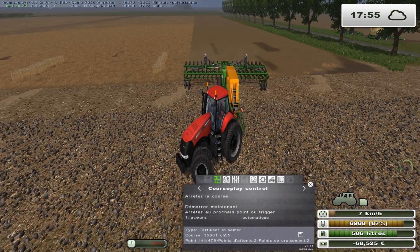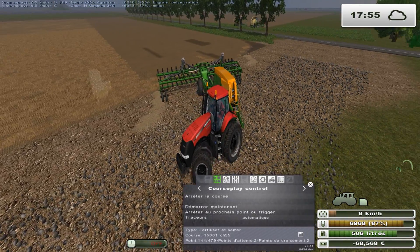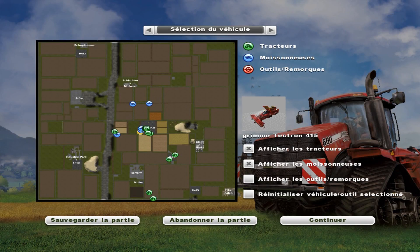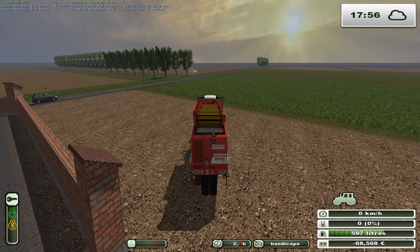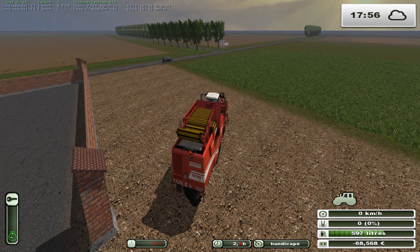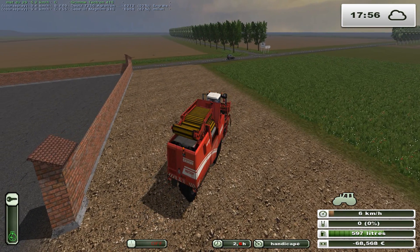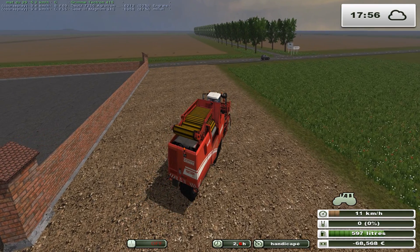J'ai un nouvel aperçu du mode Courseplay. Là, je peux envoyer normalement le Tectron sur le champ 69. Il faut faire gaffe à la coupe, à la vis qui sort de ce côté-ci. C'est bon en fait. C'est peut-être pour la repasse, il faudra que je le mette dans l'autre sens.